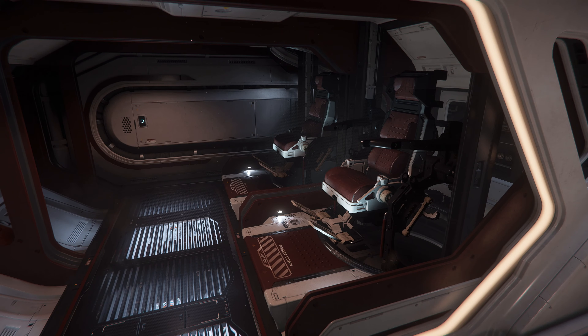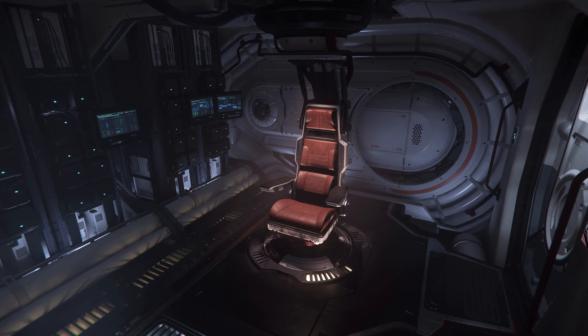To the right of the server room are the two turret gunner seats, and to the left is a door leading to the scanning station, a room which allows for the collection of data.